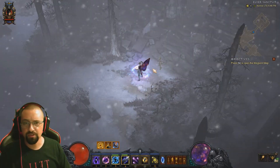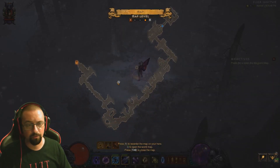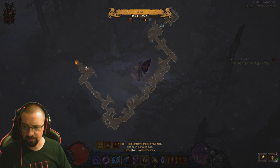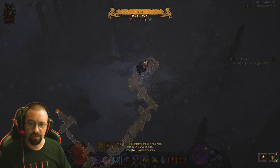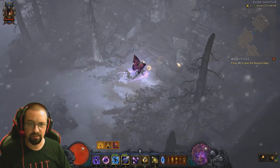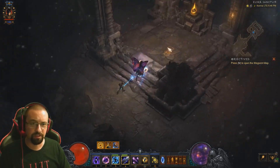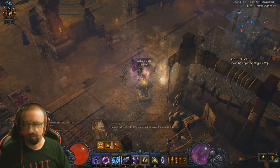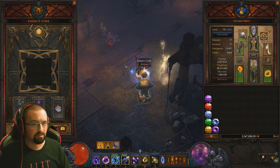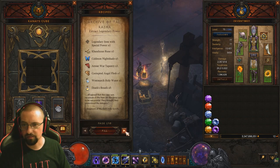Once you get to the end of the map through Ruins of Sescheron, make your way to the Elder Sanctum and walk all the way to the right side of the map. It's always going to be on the right side. There's a hole in the wall — just walk through it, click the cube, and you've got Kanai's Cube.